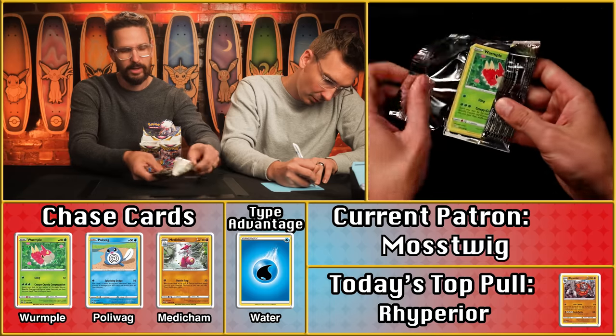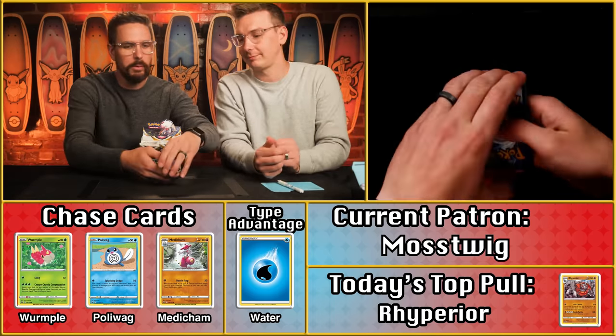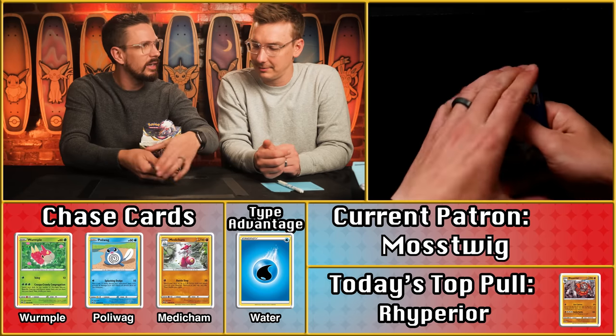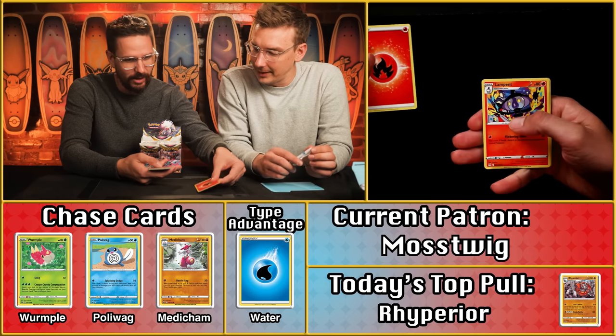Next up, Moss Twig, coming into the game with only two points on the season so far. The guys in the back had mentioned there'd be a new leader this week — I don't know if that's what they were referring to, or if it was Emerald Phoenix taking over right away in the first pack. We've got a fire energy and I already saw the Wurmple in there.